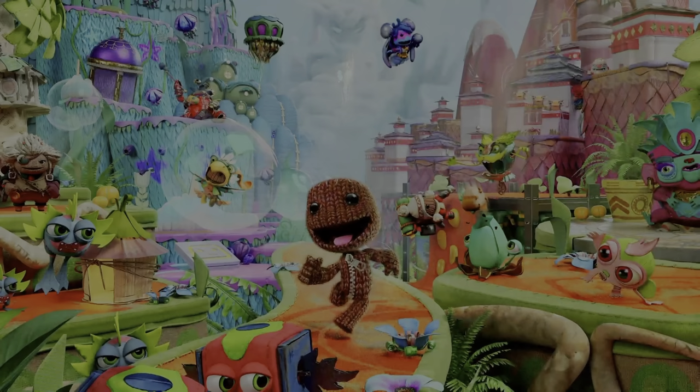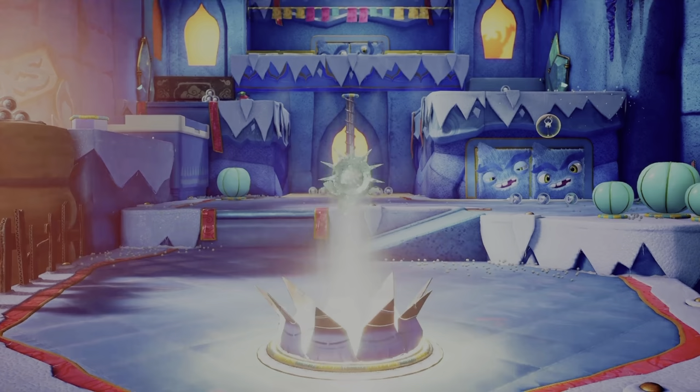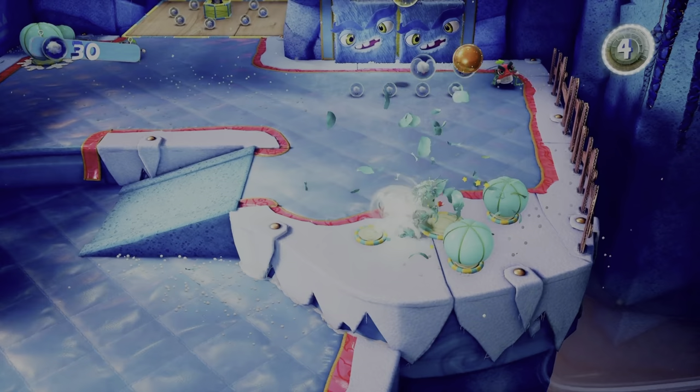Sackboy: A Big Adventure. Lots of use of the height channels here — jumping out of the entrance level circle, kicking enemies, bubbles popping, gears spinning — all up above as the rest of the sound effects are placed around your seating position. Makes you sit right in the middle of the cute game.